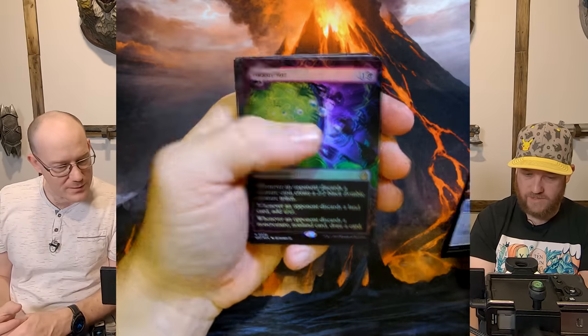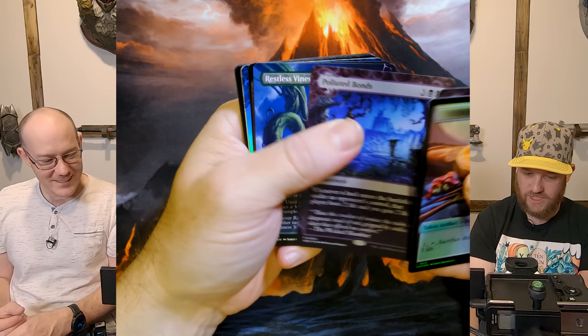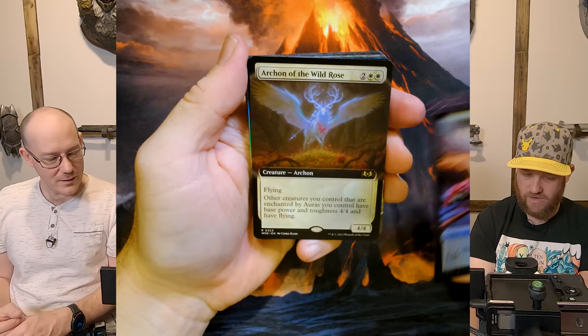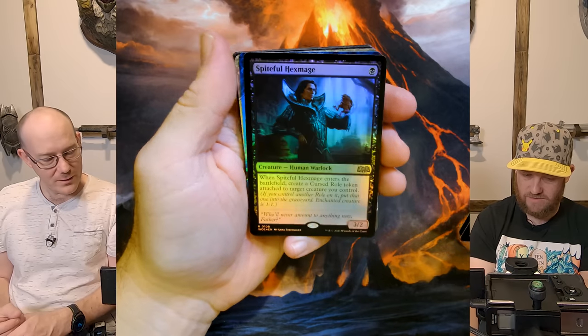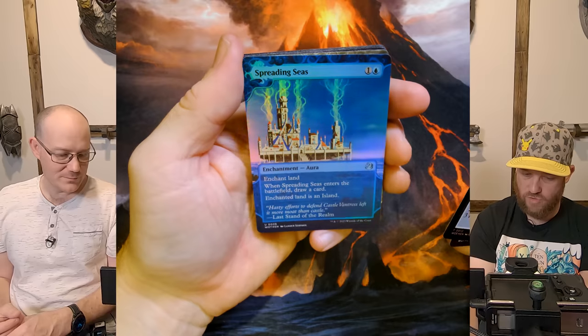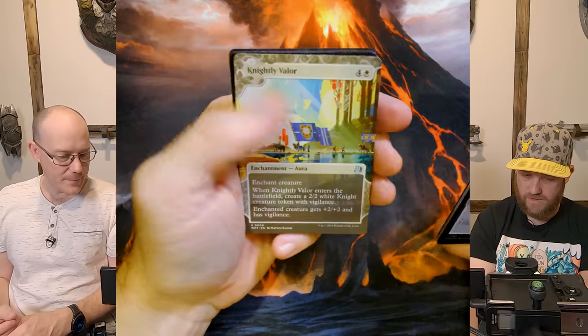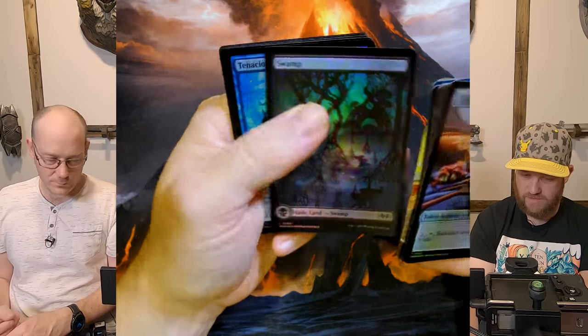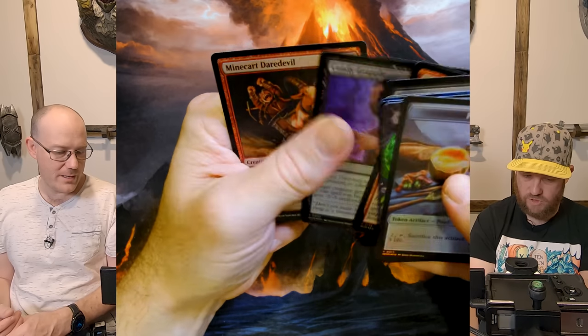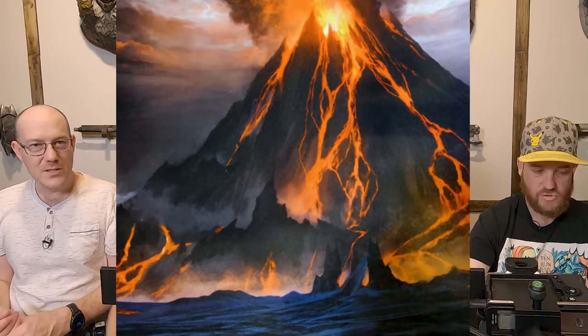Oh, foil Waste Not — I'll take it. Polluted Bonds — wow, jeez, good card. This is very similar to the last pack. Archon of Spiteful Heritage — look at that, that is a beautiful card. Nutley Balor, Swamp — that's just great. They definitely nailed it with the art in this set; it's very much that fairytale, nice, beautiful art.